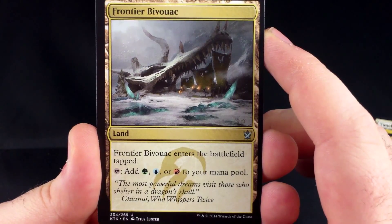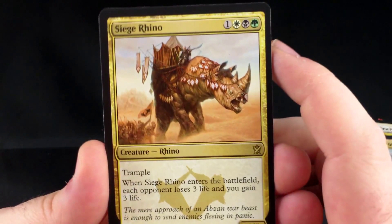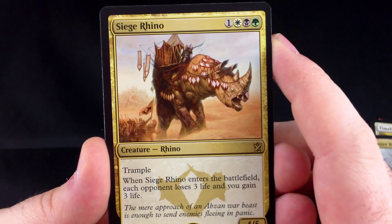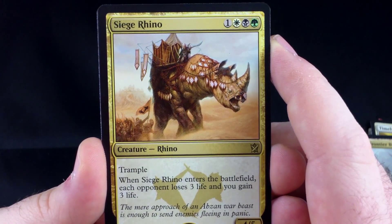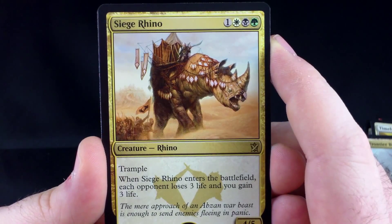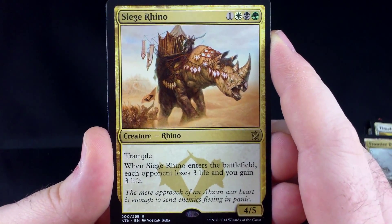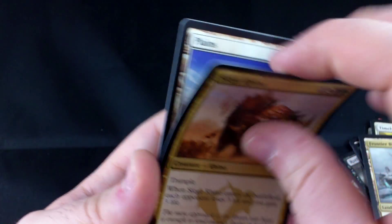We have a Frontier Bivouac, and our rare is Siege Rhino. We got one of these before — very happy to get another one. I think this is going to be a very relevant constructed card. It's one white, black, green — a 4/5 with trample, and when it enters the battlefield, an opponent loses three life and you gain three life. So that's a very cool card, and I'm glad I got that in the colors I want to play.